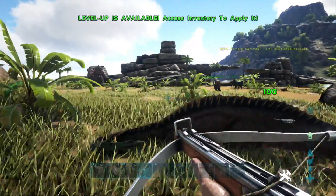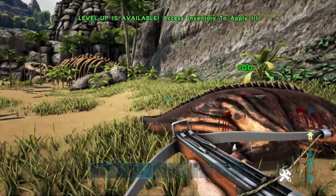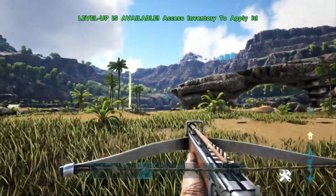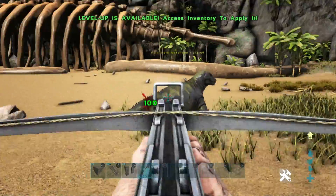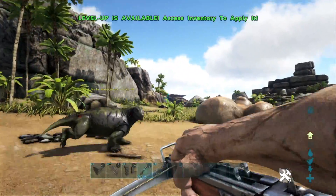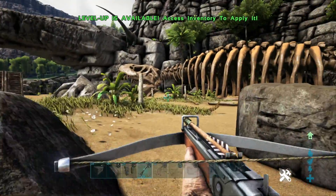If you lack the resources to use the other taming methods on this list, I would definitely use this as a last resort, as it can be rather annoying and cumbersome to chase after a dino you're trying to knock out. It can easily turn around and try to kill you again, because once its torpor depletes a little bit it will become aggressive again towards you.